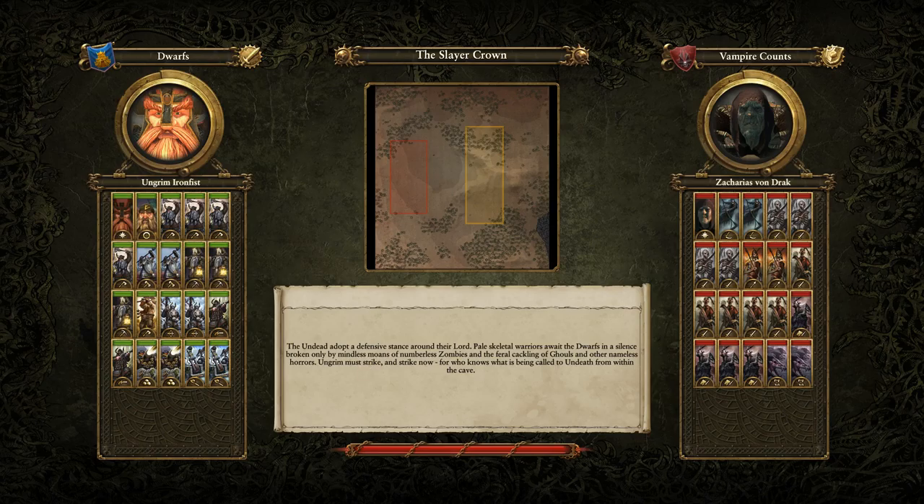We have the dwarves versus the vampire counts. Vampire counts are basically the undead. You can see the types of units they have here. This is a quest battle, so it's pre-chosen. The units are pre-chosen. Although, what's interesting is you're going to have a leader here and an extra character that's an engineer character, so they're both going to have their own special abilities.